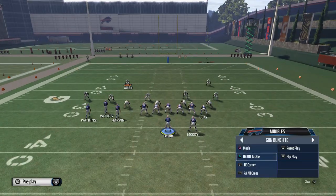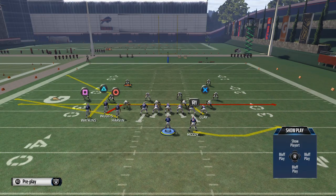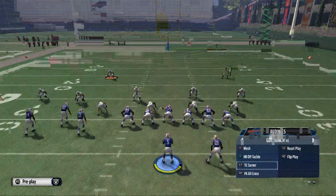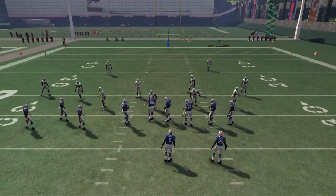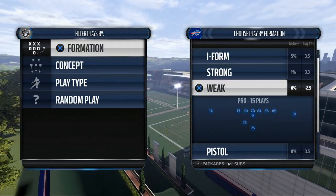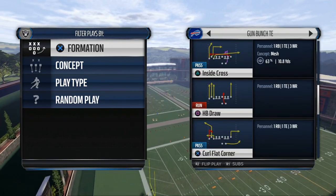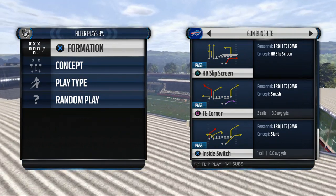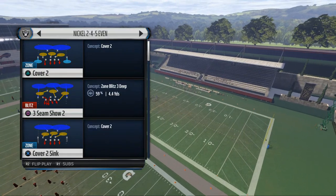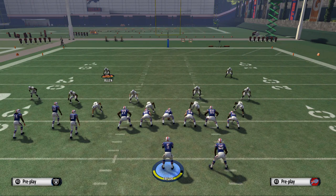The quick audible we're going to be using is not Mesh — Mesh is kind of the complement to what we're going to talk about today. The play we're going to be talking about is Tight End Corner. It's also in your quick audibles, and it's going to be a flood to the right side of the field. We're going to be showing it against Cover Two Man, one of the more popular defenses in Madden Ultimate Team.